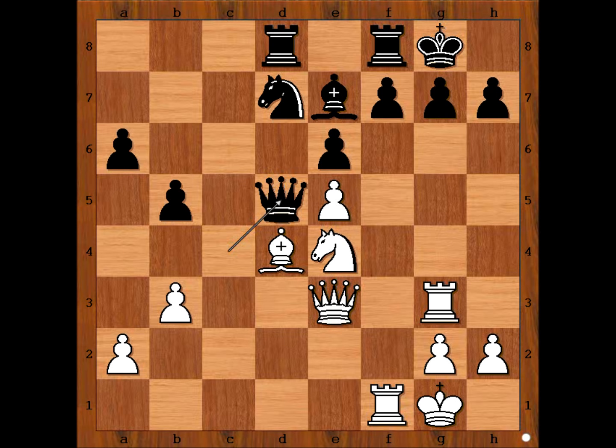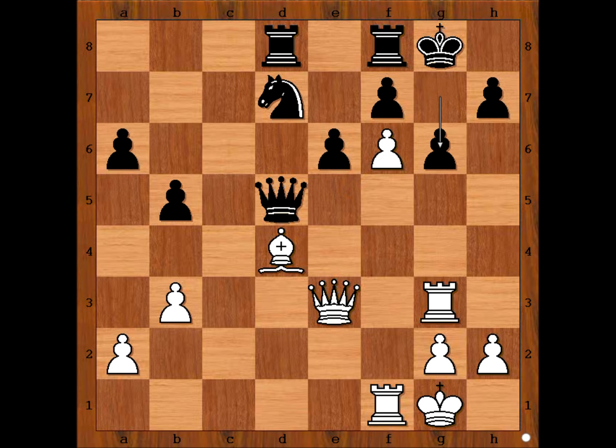What did you find? You know it's not some ordinary move. Tal played knight to f6 check, sending his knight into fire. The pawn on g7 is pinned, so we have bishop takes on f6, e takes on f6. Andersson played g6.